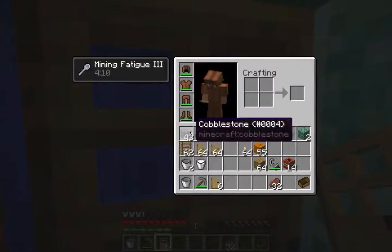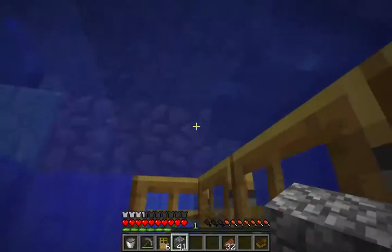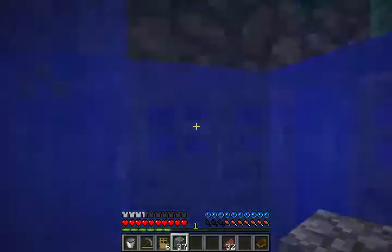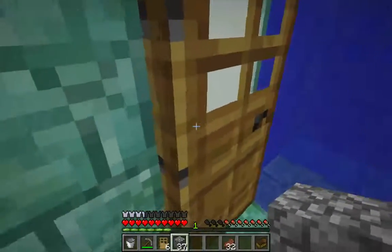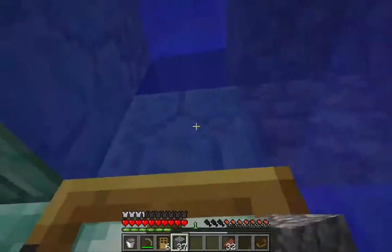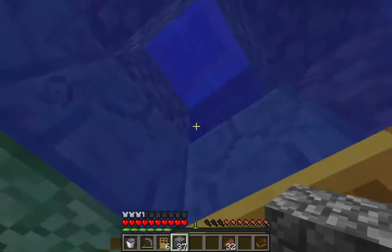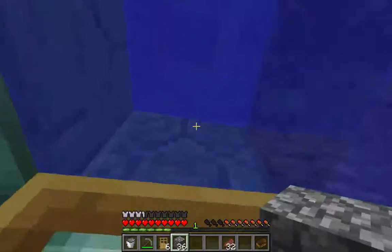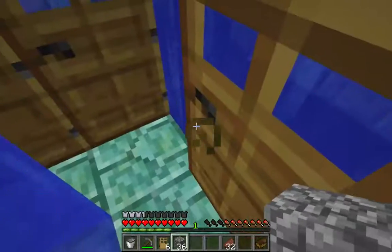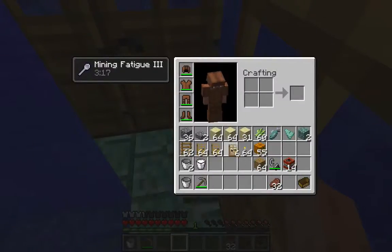I'm going to actually add a little bit more protection by putting in some cobblestone above. So pretty much everywhere I put a door, I'm going to want to put a block of cobblestone. That door doesn't really need it. And one more cobblestone here. This pillar here with the sea lantern always generates three blocks high with the sea lantern in the middle, and there's never a block above it. It is possible for guardians to kind of sneak in there, so I'm going to go ahead and seal that up with a cobblestone as well. Now I've got a nice enclosed area with just a little gap here.